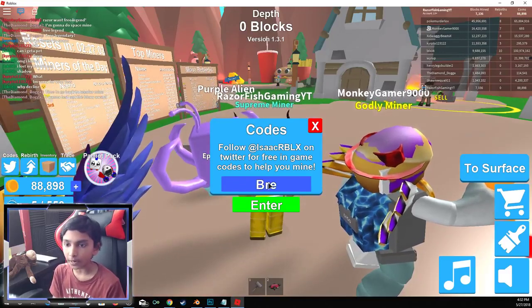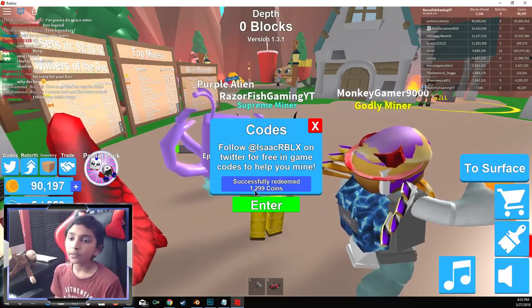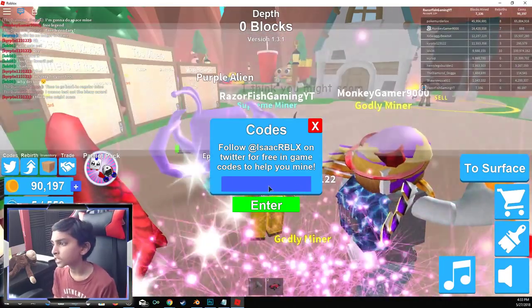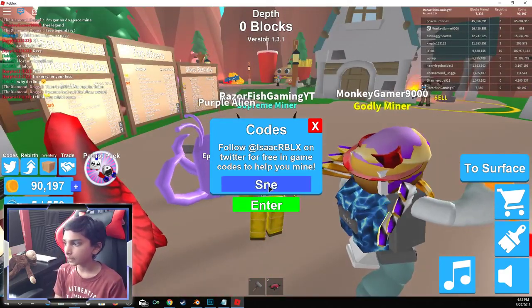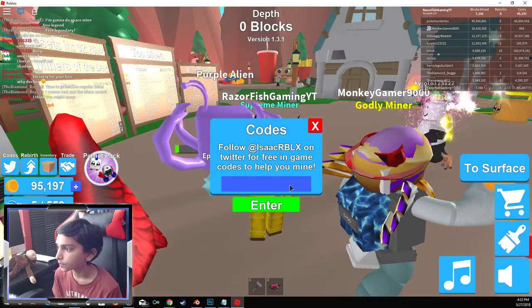But the next one is Breadland, which I don't think I did. And this one will give you 1,299 coins, boys. So let's move on to the next code, which is Sneaky. Enter that — 5,000 coins, boys.